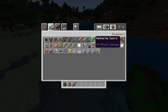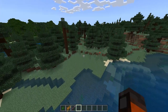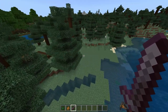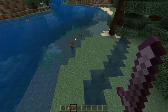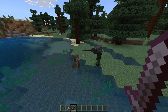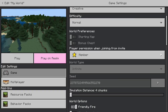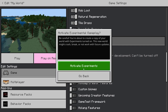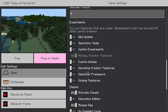That was so loud. The game is very laggy — look at the FPS, it's 20 FPS. It's working fine though, so let's try enabling Holiday Creator Features. This is the most important experiment for SAP Dystopia.